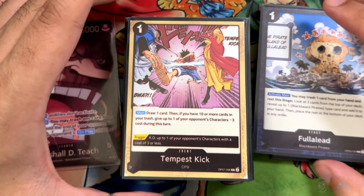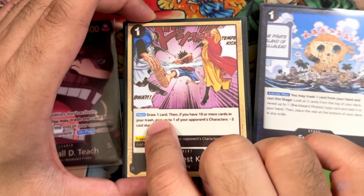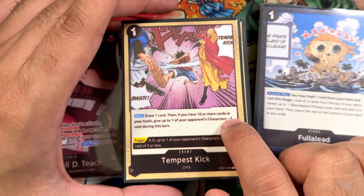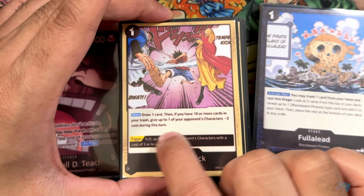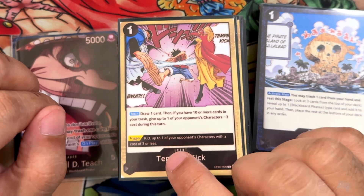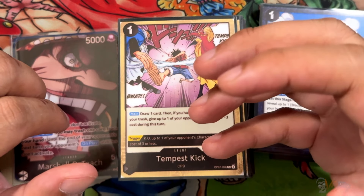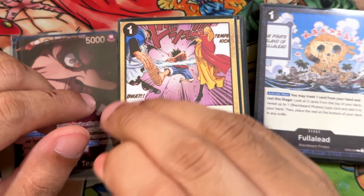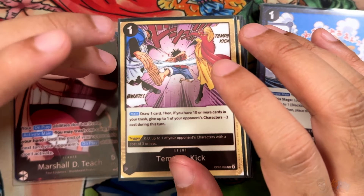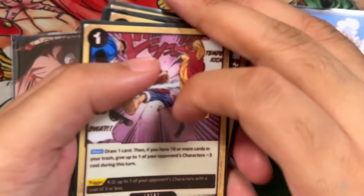Speaking of cards that aren't Blackbeard but are being used, this is Tempest Kick. 1 cost from OP07: you draw 1 card, which always happens no matter what. But if you have 10 or more cards in your trash — which you should as Teach — you give up to one of your opponent's characters negative 3 cost. Really good, it pays for itself for 1 Dawn. The trigger is also decent: KO up to one of your opponent's characters with 3 or less cost. Running 4 of these.